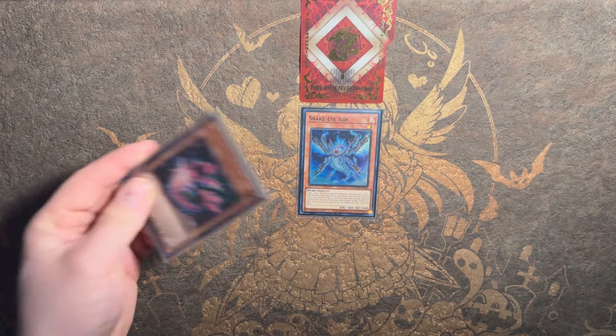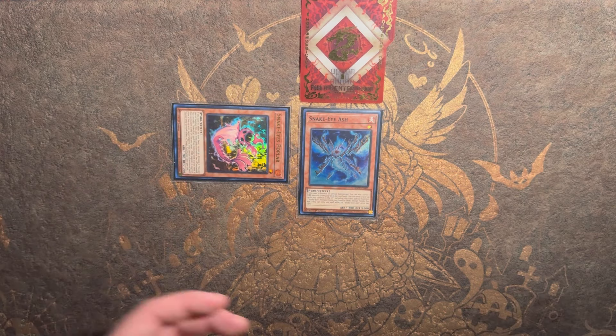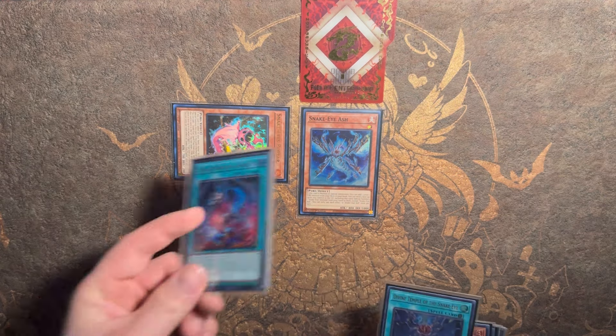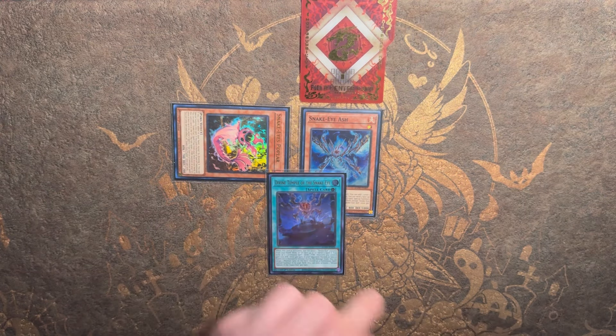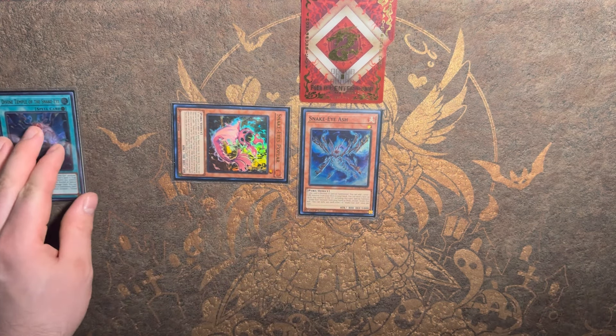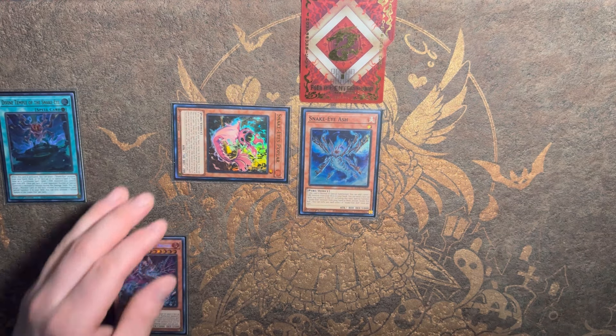Snake Eye Ash lets you search your deck for a copy of Poplar. Poplar then has the ability to special summon himself out, and you activate the effect to search for a few things. In this case we're going to be searching for a copy of Divine Temple. Divine Temple has a really cool effect that lets you play around Nibiru a lot of the time — activating it is going to place a copy of Flamebridge into the spell and trap card zone.